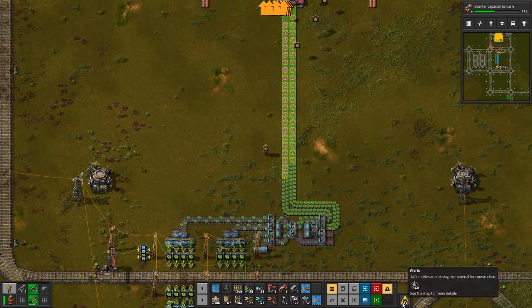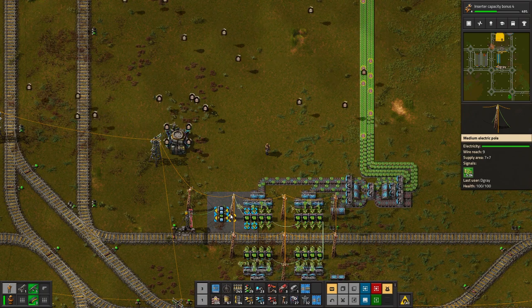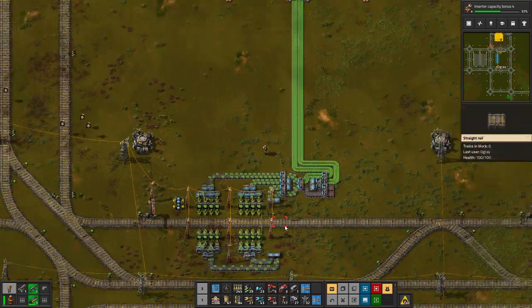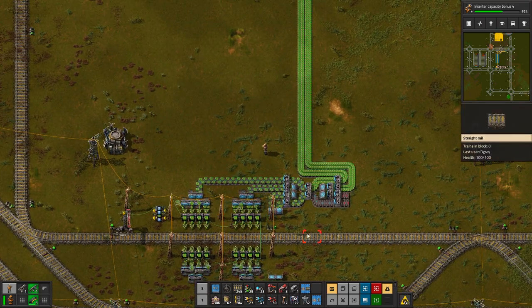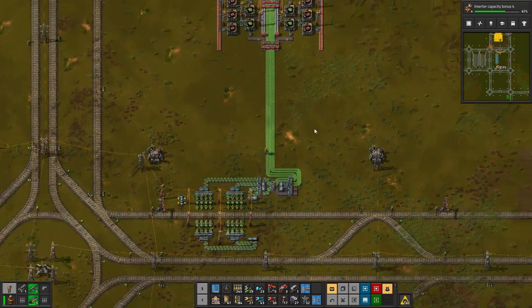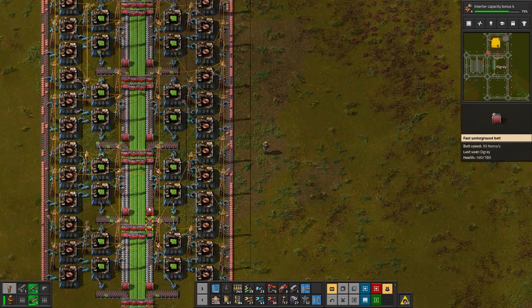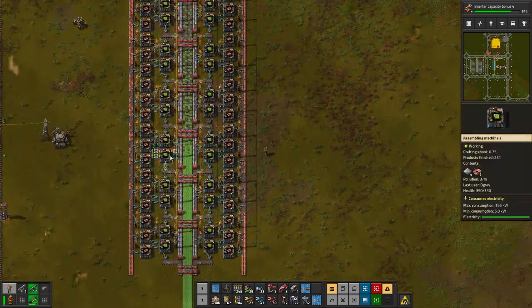We'll just leave this now to do its thing. We could set up a green circuit train, but since we don't have any place that needs it yet, I'll wait. Look at this — half a blue belt, a bit more than half a blue belt going in. Luckily they're just fast enough to keep up. It's all evenly filling all the way around — very, very perfect. So this is our green circuit build as it stands right now. All of them are still moving. We're making almost 2.7k green circuits per minute.